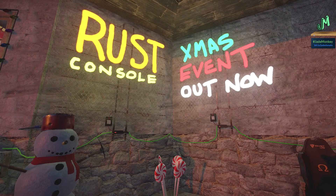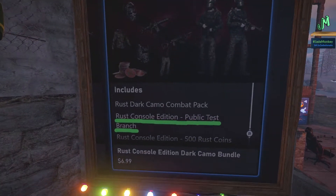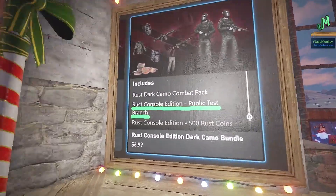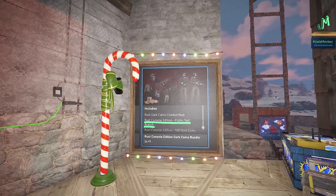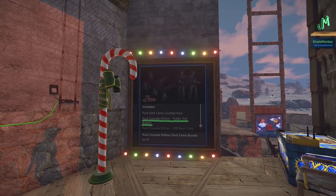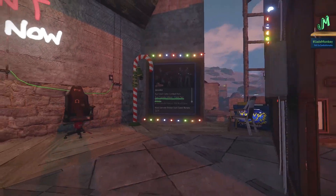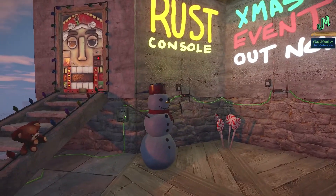Speaking of PTB — Staging Branch or Testing Branch — if you have the baseline version of Rust and you'd like to upgrade it so you have access to the Public Testing Branch on Rust Console Edition, you can purchase the Rust Dark Camo Combat Pack. Search for it in the PlayStation or Microsoft Store, and make sure the line item says Rust Console Edition Public Testing Branch, and you should be good to go. Just know it's a separate download. And if you have Deluxe or Ultimate, you can also download that as well.